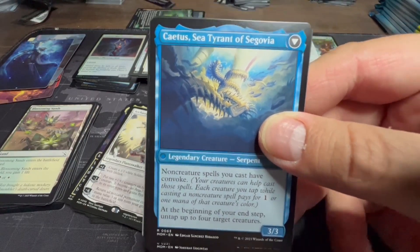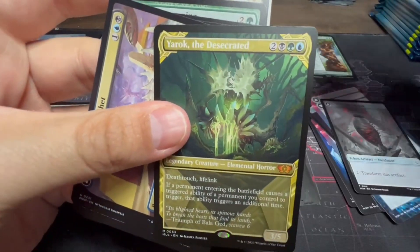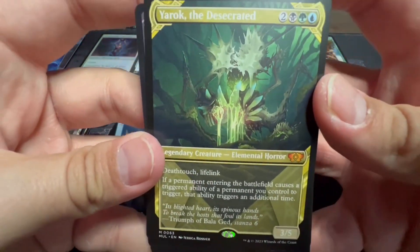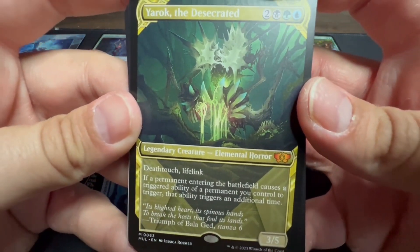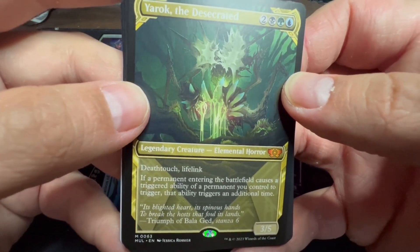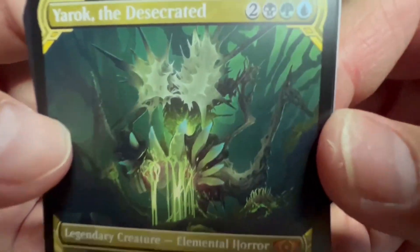Oh look at that — Yarik the Desecrated! Deathtouch, lifelink for an Elemental Horror. It's a Panharmonicon on a stick: if a permanent entering the battlefield causes a triggered ability of a permanent you control to trigger, it triggers an additional time. A three-five with that art — look at it, it's sick!